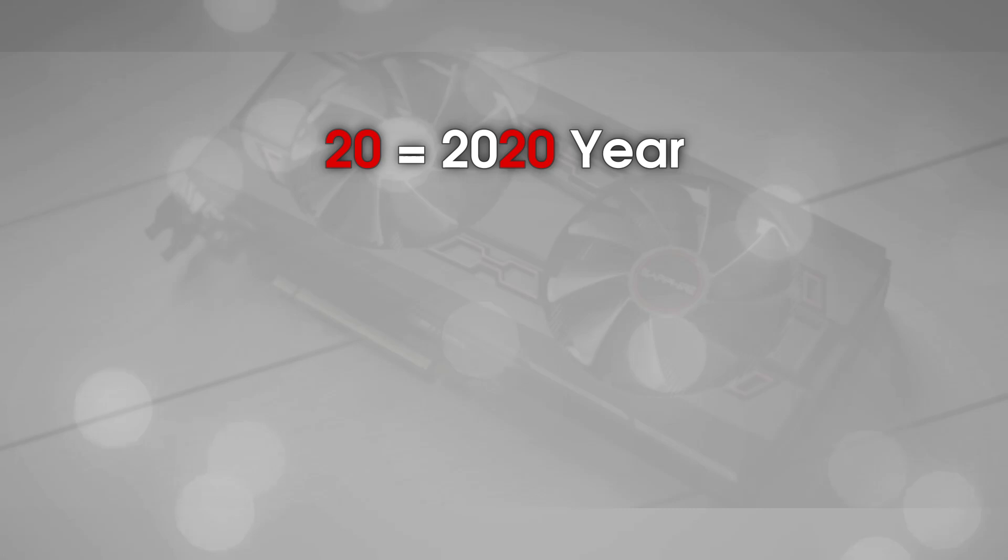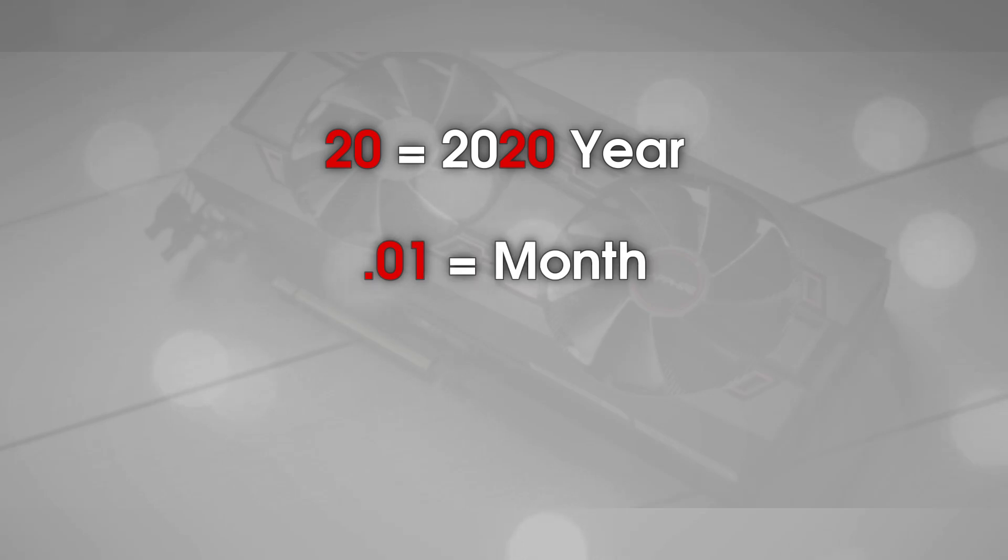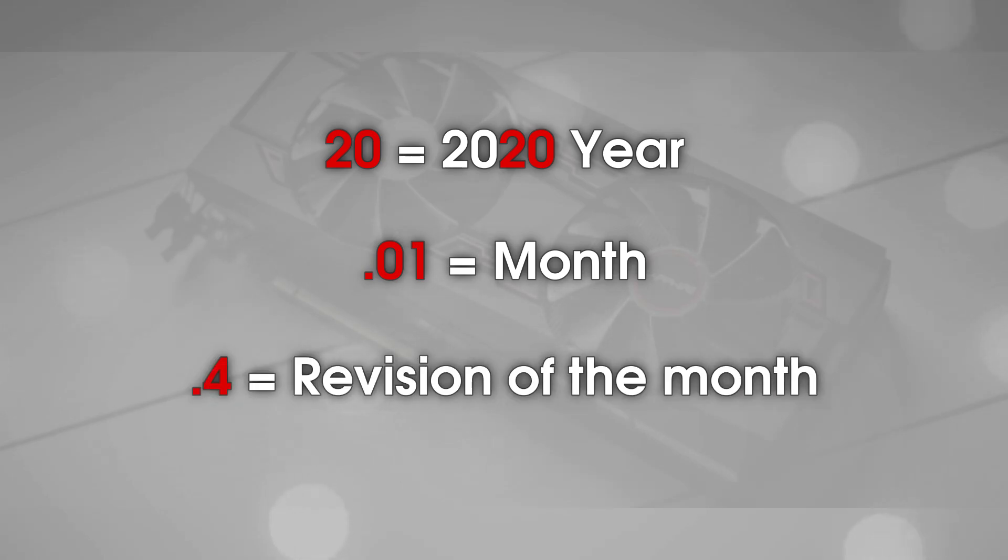I don't know if you guys know all the nomenclature for AMD drivers, but the '20' means we are in the 2020 year, the '1' means the month — January — and the last number means the revision number.